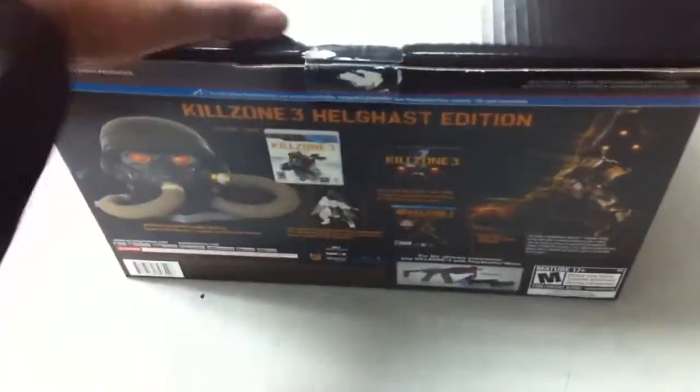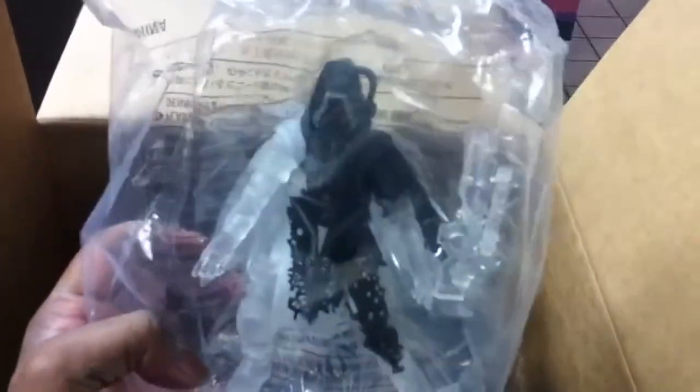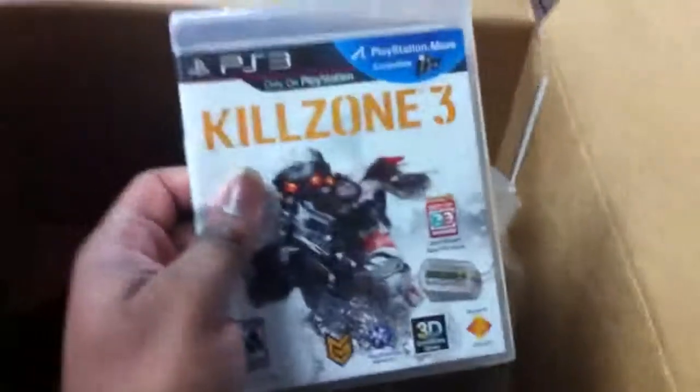So as you can see, the box is kind of big but it's actually extremely light. I already have the box pre-cut so I can open it easily. So there we go, take this piece off, put that to one side, and what we have here is the action figure with the Helghast Edition — it's pretty nice. I wonder how much that runs for. And here's my copy of Killzone 3.